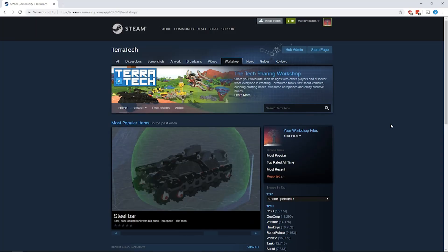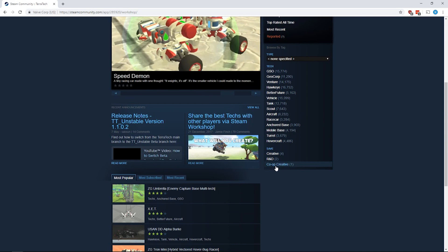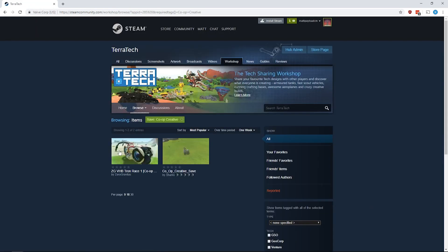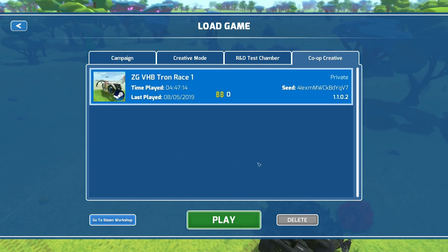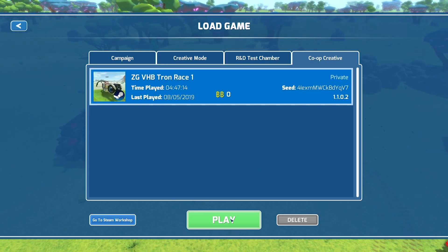Accessing game saves from the Workshop works in the same way as Tech Snapshots. Just head over to the Terratec Steam Workshop and once you've found a save game you like the look of, hit Subscribe. It will then appear in your Load Game list so you can hit Play and you're away.